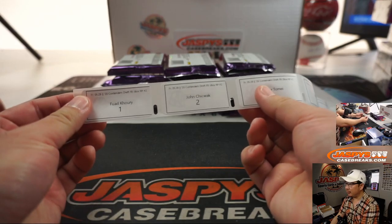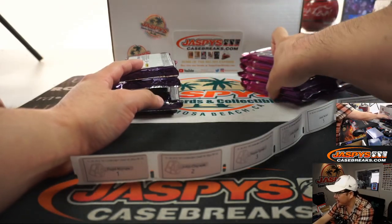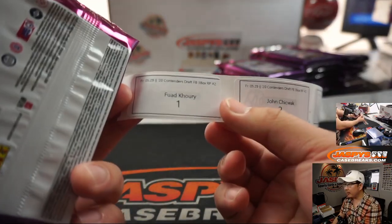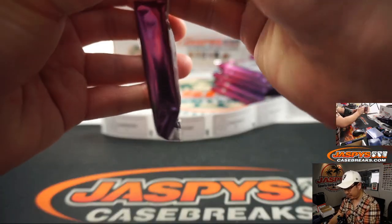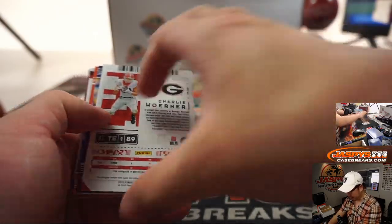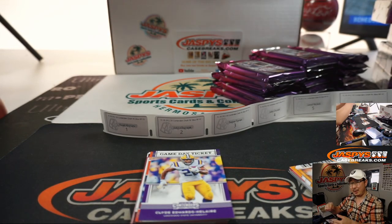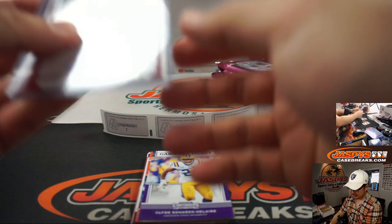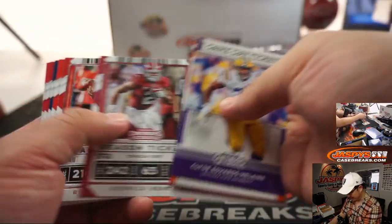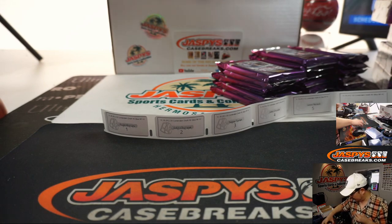Welcome back, everybody. So I got all these labels printed out. We're going in numerical order. Pack one for Fouad here in random pack break number two. Brand new Contenders football, just dropped today, ladies and gentlemen. I'm sure there will be personal boxes of this later tonight as well — this is a good personal box opportunity too. There's Charlie Warner for you, Fouad — some nice penmanship here. I think the penmanship's been pretty good in this 2020 draft class. There are some question marks from last year's draft class, but this feels a little bit better. Fouad, I think you only have one pack, so let me pack yours up right away.